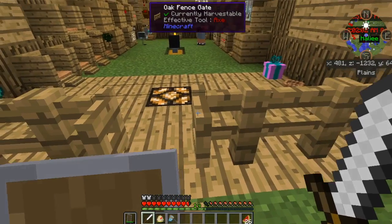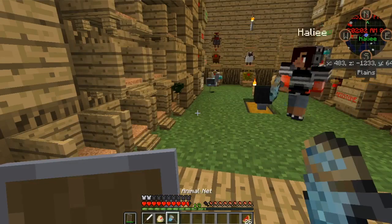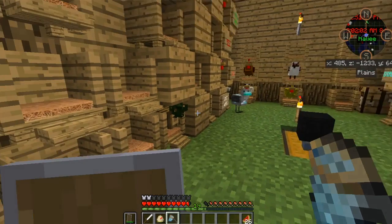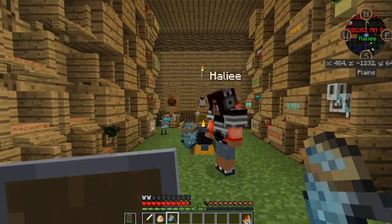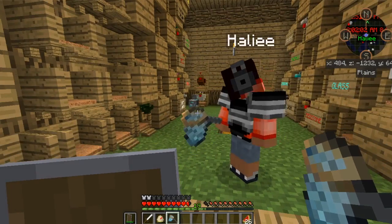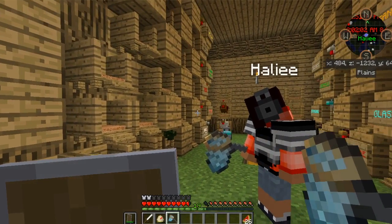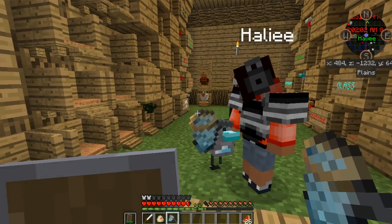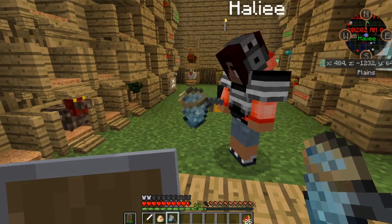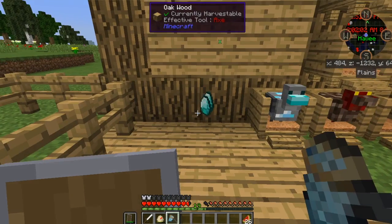We got a nether wart chicken right here because we want to get an ender pearl. I forgot what the recipe is for that. So nether wart chicken — we can mate him with a diamond chicken. I'm gonna go ahead and put these two together. That back wall is just gonna be for nether and ender stuff.